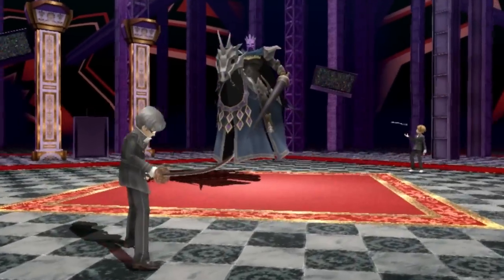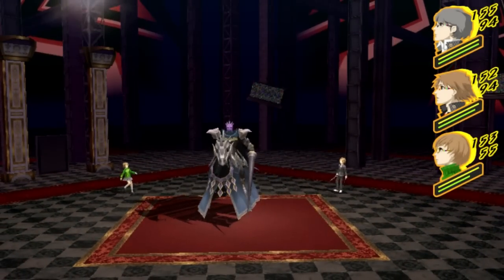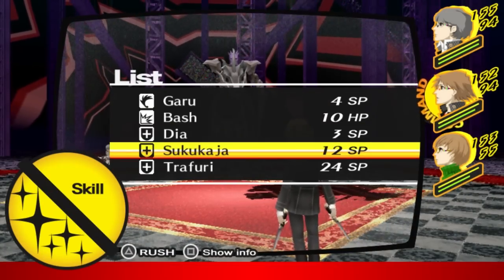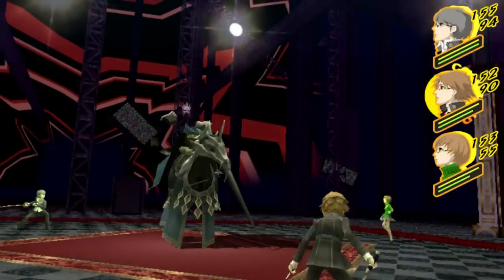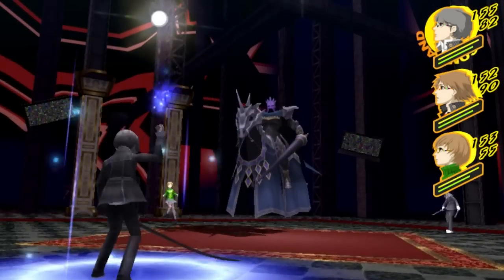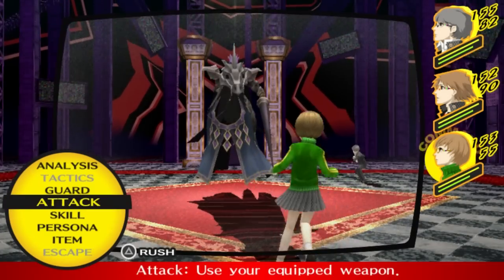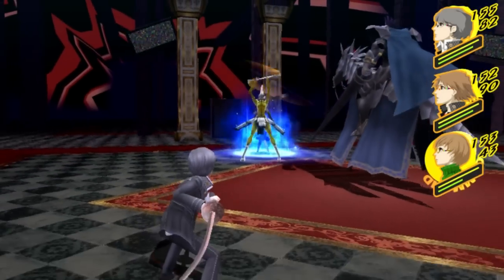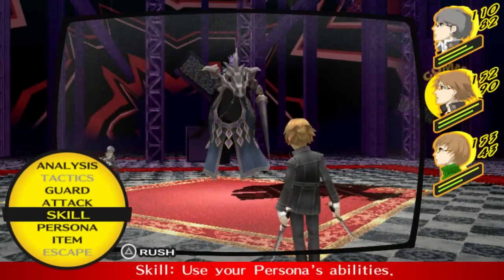This is our first mini boss of sorts versus the Avenger Knight. This guy could either be super easy or super hard depending on the version of the game you're playing. If you're playing the vanilla version of Persona 4, super easy. He's weak to all four elements, but in this game he's only weak to one thing, which is fire. And up to this point, really only one main Persona has access to Agi skills. So if you did not get him, you might have a rough time, but since we do have him, we should be fine.